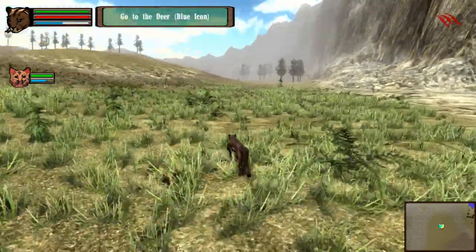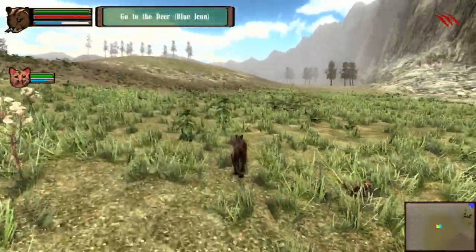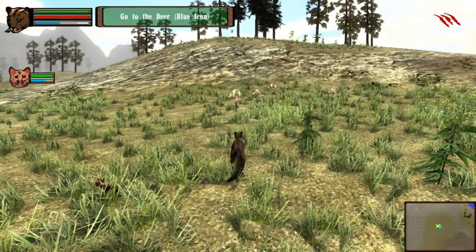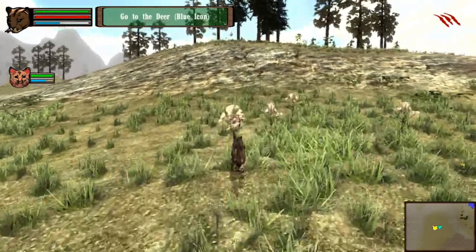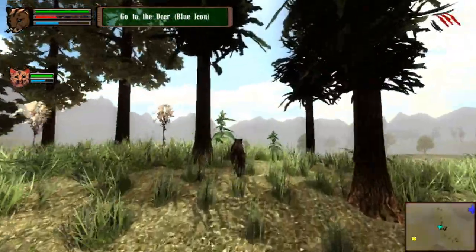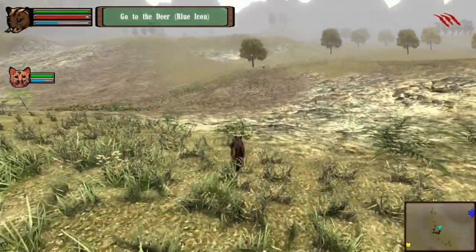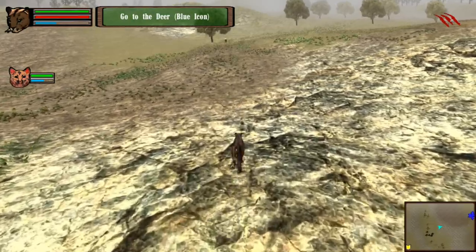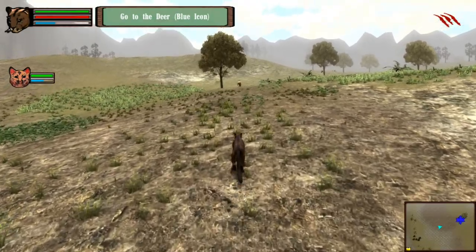Cubs, stay here. Now I need to go find food - my cub looks like it's getting a little hungry. Go to the deer, the blue icon. Where is the deer? I think we need to face this direction, and that should take us towards the blue icon which is the deer. Look at me go. And I have stamina - noted. Look, there's a deer, you guys. I need to stalk the deer. I'm pressing Q to stalk the deer.